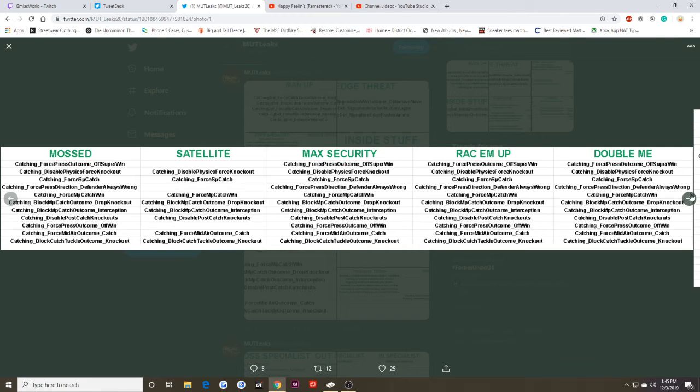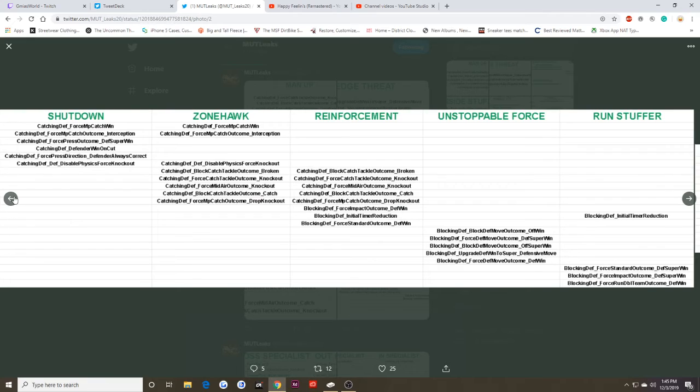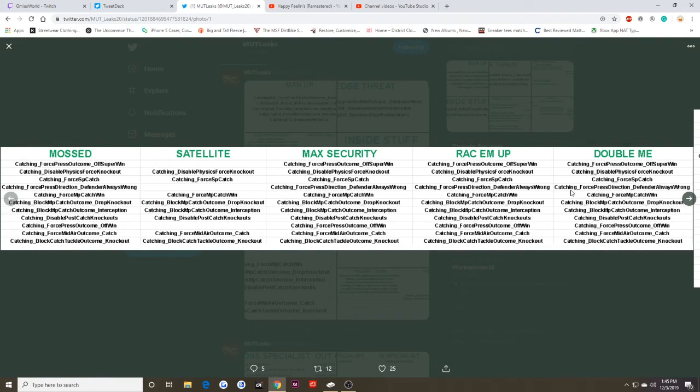I just read something important: catching — force press direction — defender is always wrong. So if you press someone who's lit up with Moss, Double Me, Rack Them Up, or Max Security, it doesn't matter what you do — the defender is always wrong. This is highly important because NFL 100 wide receivers are coming out in a week, and a lot of these players are going to have these abilities already lit up, meaning it doesn't matter what you do, you're going to be wrong.